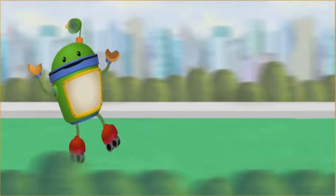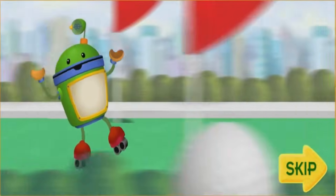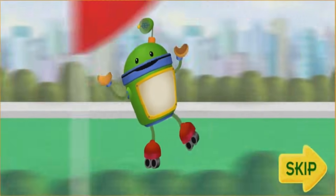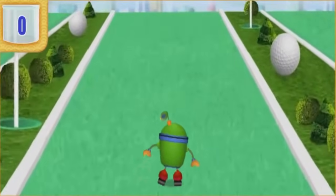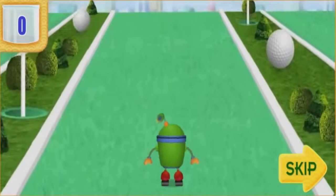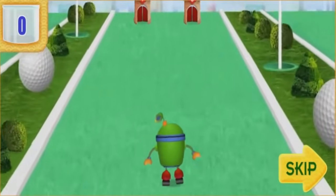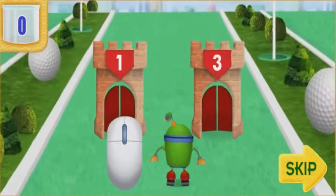I can't stop these crazy skates! You'll need to use your mighty math powers to help me get through this mini golf course! Help steer me through the towers to get to the big bucket of puff balls. I always need to skate through the tower with the bigger number! Let's give it a try! Move the mouse to skate me through the tower with the number that's more!